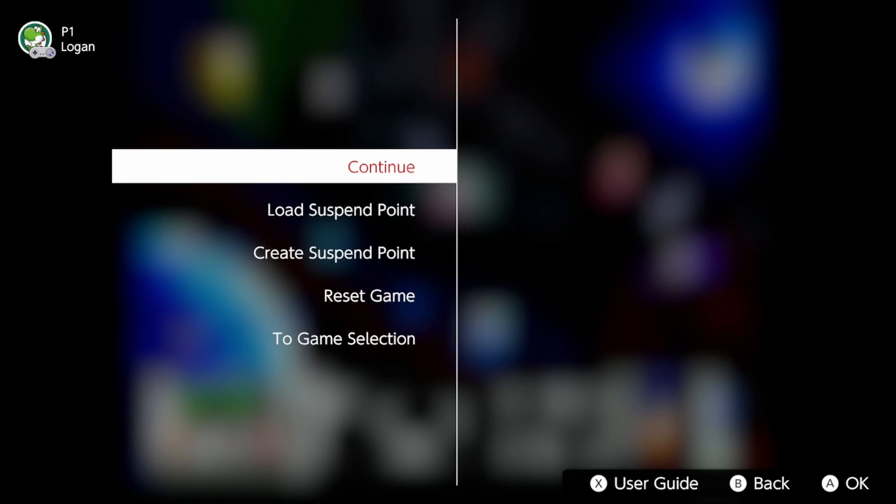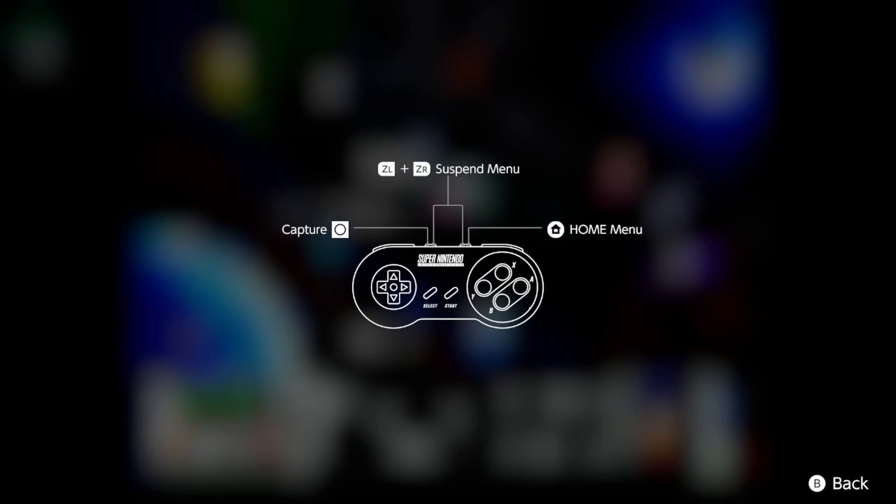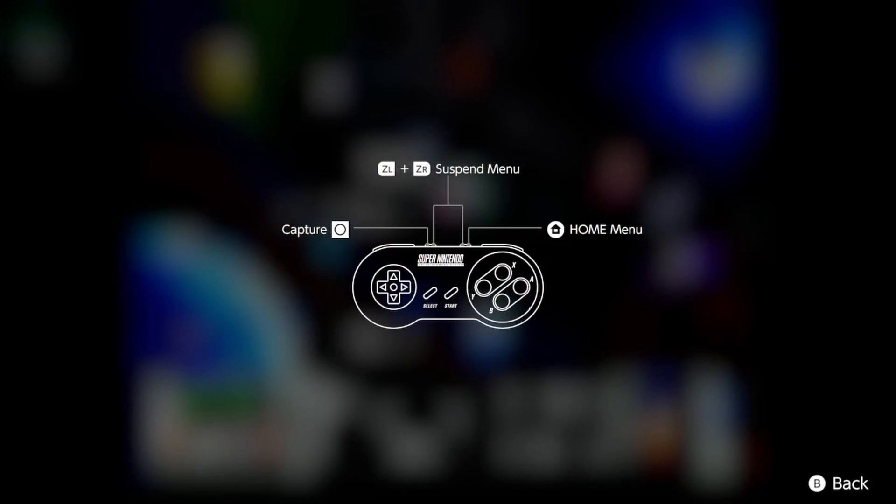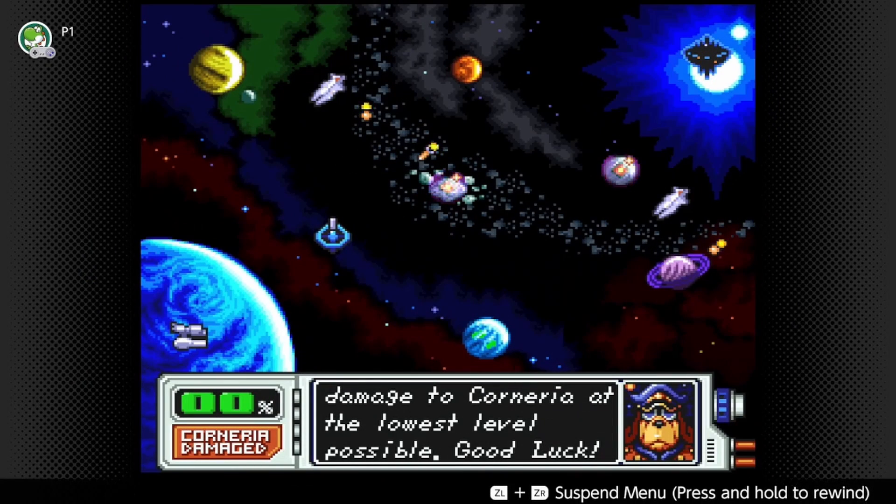There are no settings that I can... Oh, there is a home menu? What the fuck? I guess the ZR alone is home menu. Okay. That's not how that works on other controllers, but I'm glad there is a way to go home.